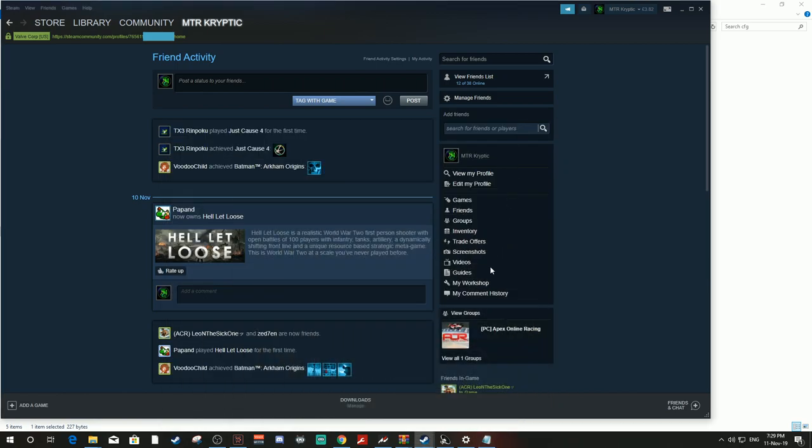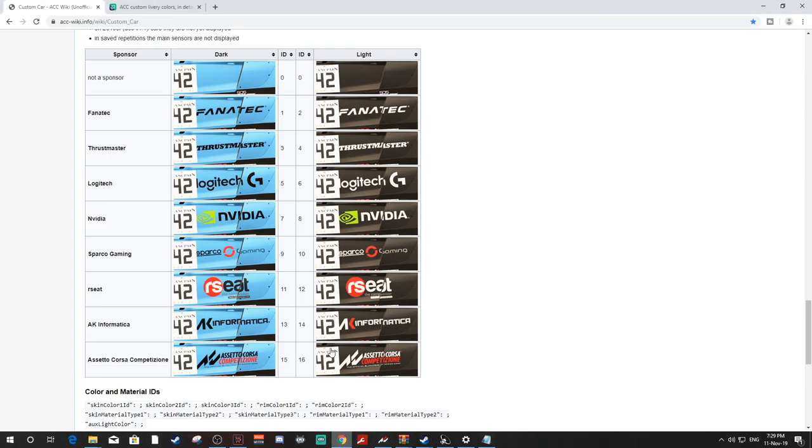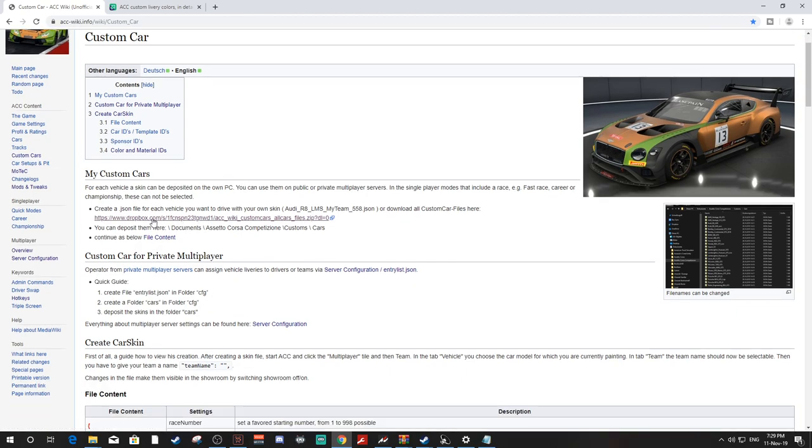That is how you're going to get your custom livery online later on. Once you've done that, head over to the website — I'll leave the link in the description — and hit custom cars on the left-hand side. As you scroll down a little bit, you'll see a link with all the files for all the cars. Download that.